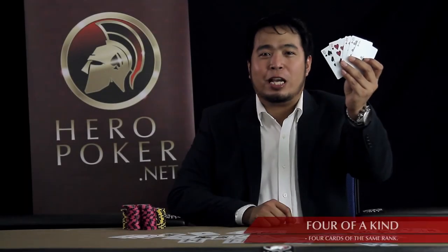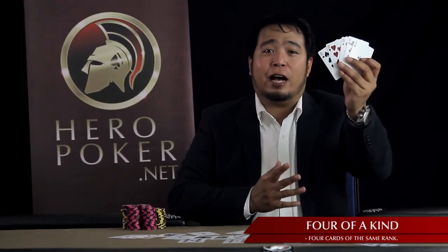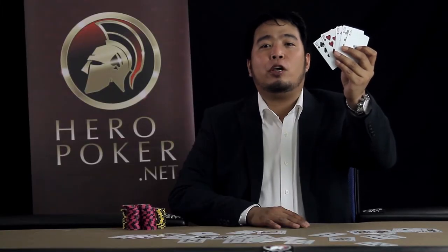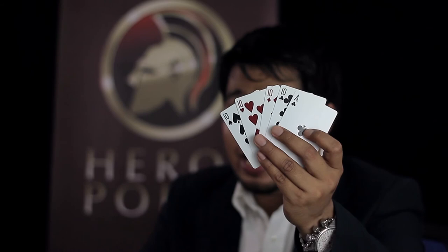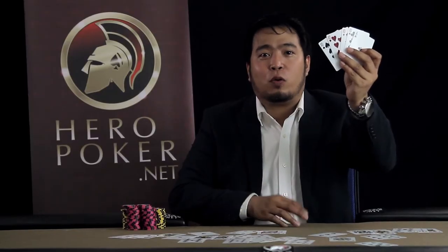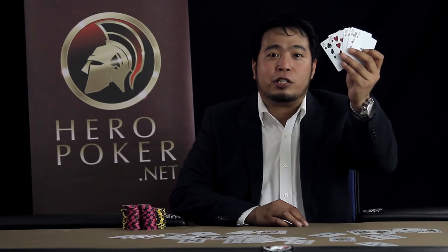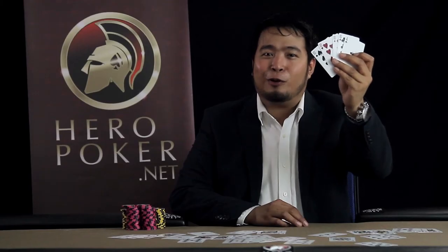It's four cards of the same rank plus a kicker. This hand is very high — it's sort of one of the highest hands you can have in poker. I'm showing you a four of a kind tens, kicker ace. It's also known as quad tens, or quadros. If you have this, most likely you're going to win this hand.